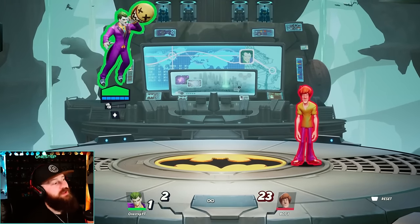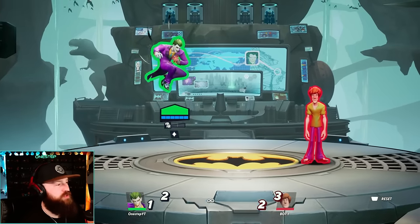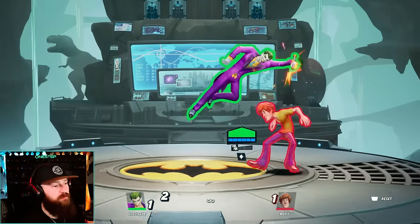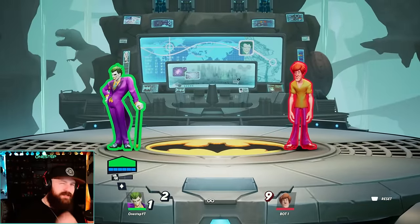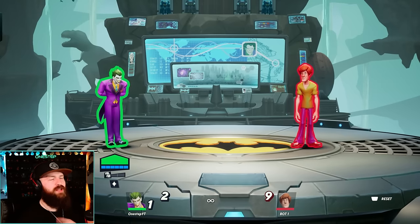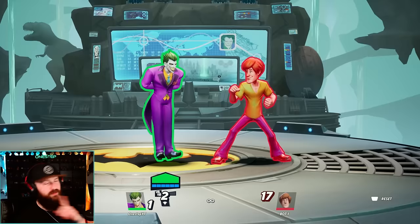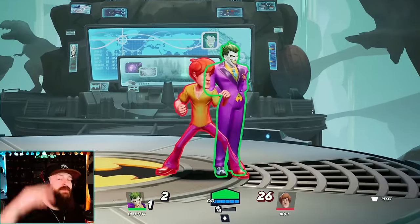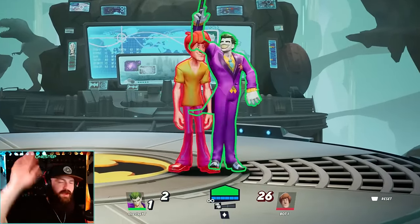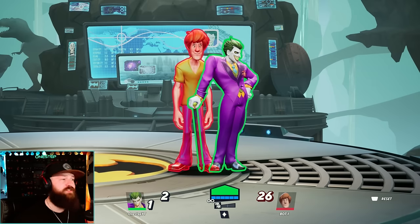In the air, the up special works the same way. The air side special twirls the cane for a multi-hitting attack — it doesn't technically break armor on its own, but as a multi-hit move it's likely to break armor more often than not. The air down special throws a smoke grenade that damages your opponent and bounces you upward, creating space.